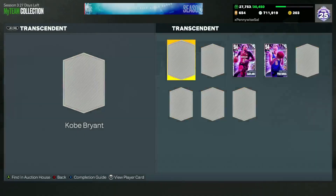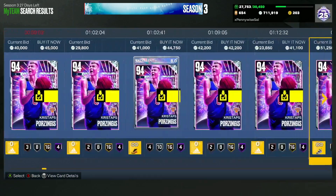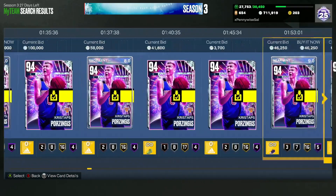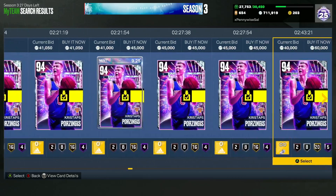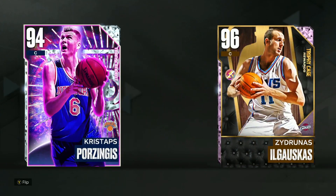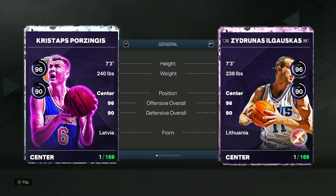The second best card for under 100,000 MT comes from the Season 2 Transcendent set — the Diamond Porzingis. He's dropped a lot in price and is now under 50,000 MT, around 40,000 MT, which is absolutely insane considering he's probably still a top five center in the game.